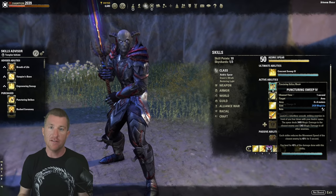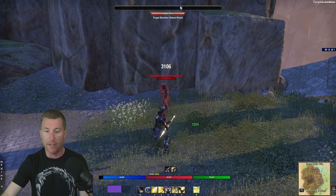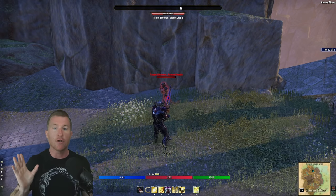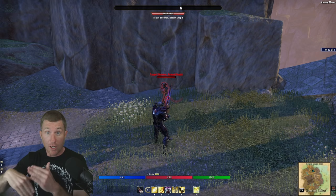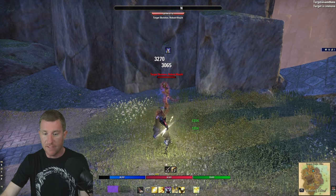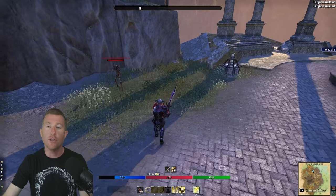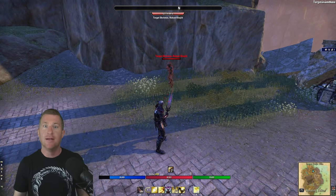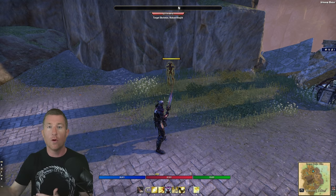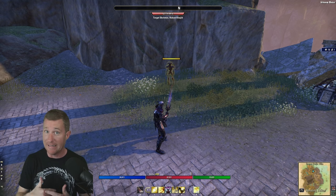The no-brainer here is Puncturing Sweeps — the Aedric Spear ability. The harder this hits, the more you get healed. I've learned something recently: the 'fast jab' technique. Previously I'd wait for the whole animation, but you can do it much quicker with a light attack weave. When your right leg is starting to shift up, you click and start the animation right then — it cuts the animation down significantly allowing a lot more damage. Also, where you aim matters — the more targets you hit, the more healing you get. So as soon as the leg starts coming up, use your light attack and then the next ability to cancel the animation.